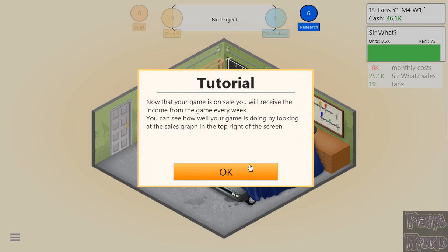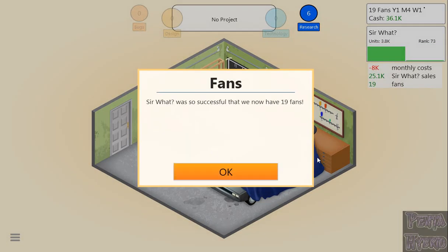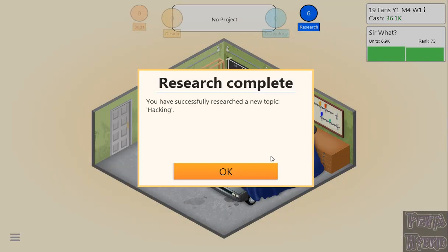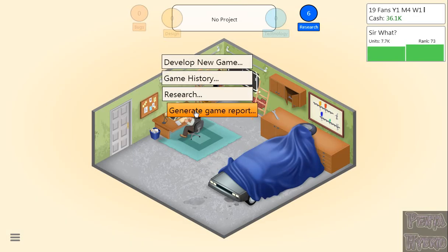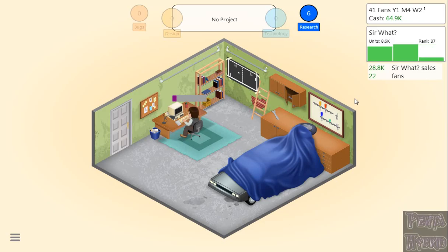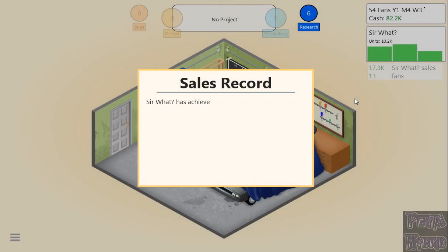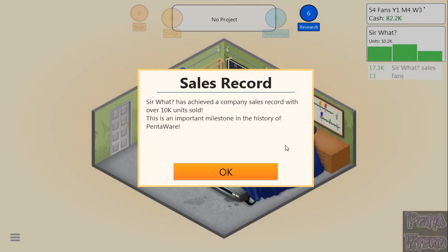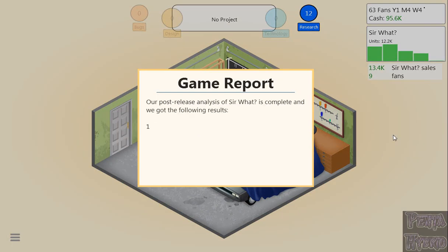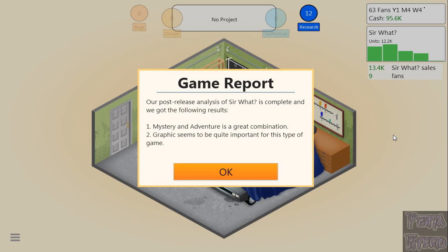Sir What was so successful, we now have 19 fans. We successfully researched hacking. And now we can have him do a game report on Sir What, which scored 6.25 — I was a little off on my math. Sir What has achieved a company sales record with over 10,000 units sold. This is an important milestone in the history of PentaWare.